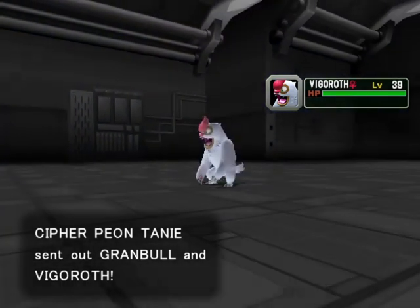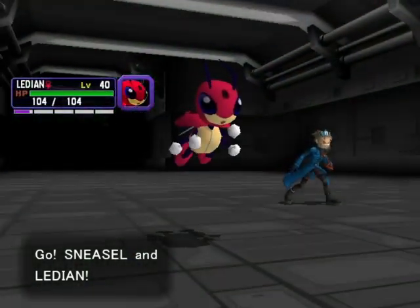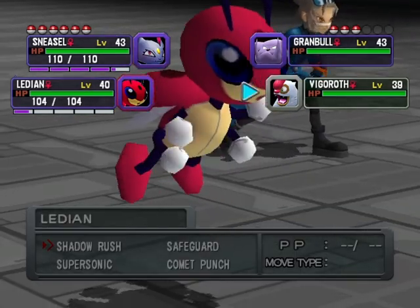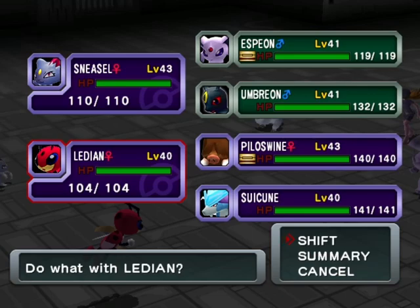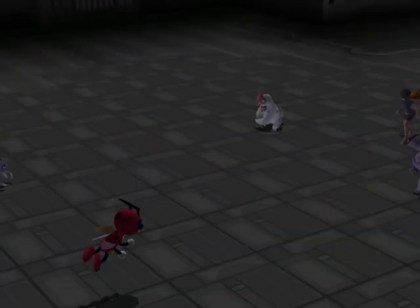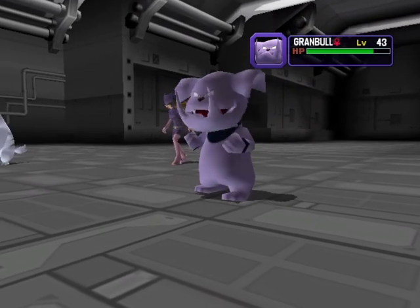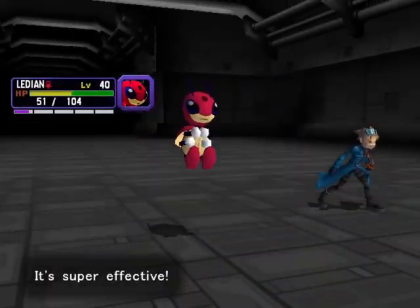Something about Granbull's sprite in particular - even Vigoroth looks kinda weird in a good, funny way. So one of these has to be Shadow, right? Yep, of course - it's the Granbull. First is the one I don't want to be Shadow. Sneasel, Shadow Rush, because Sneasel tends to do a lot. None of these are fighting types. Supersonicing the Vigoroth might be a good idea. Let's Comic Punch it, let's see how much that does. The Sneasel - I was hoping for Sneasel to do a lot to the Granbull, but it did not. Comic Punch missed. Pretty cool. We're gonna get destroyed.